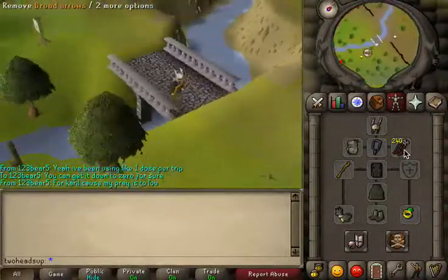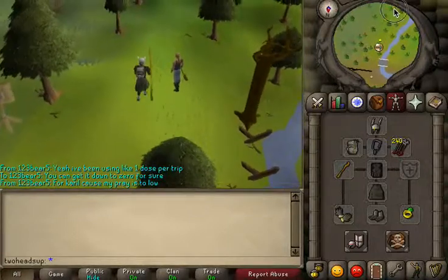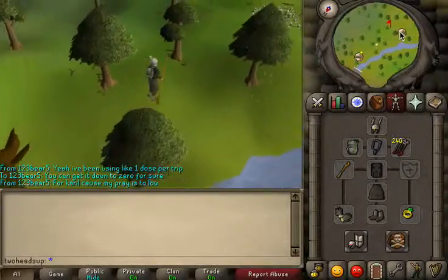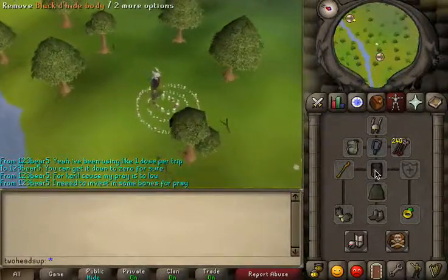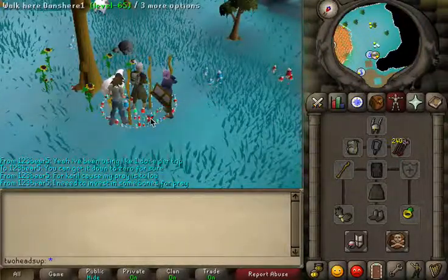You want to bring around 500 Broad Arrows if you're getting around 150 to kill. The main thing is, it's important that you wear a Black Dragonhide top instead of a Carol's top because of the significantly larger melee defense bonus.